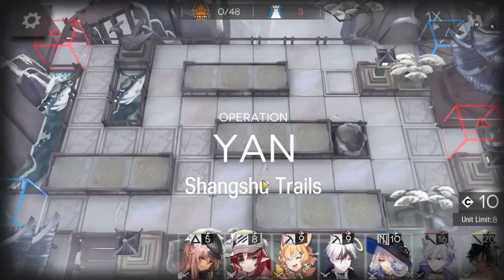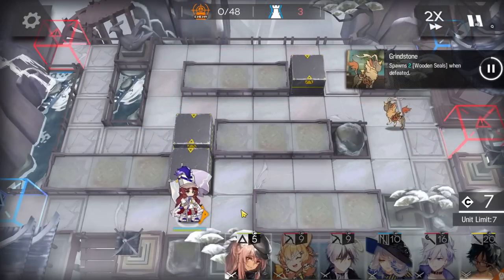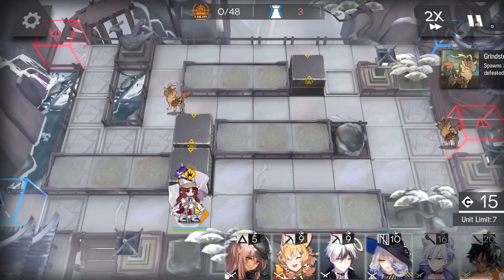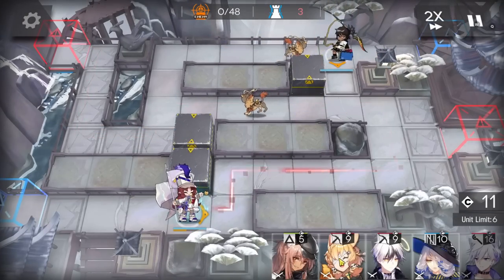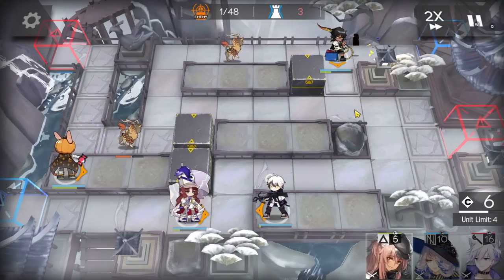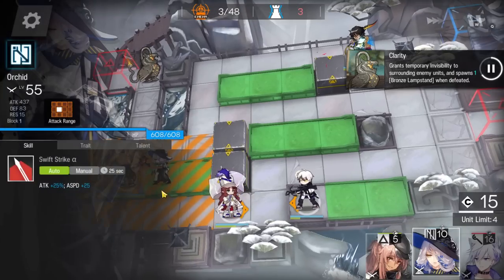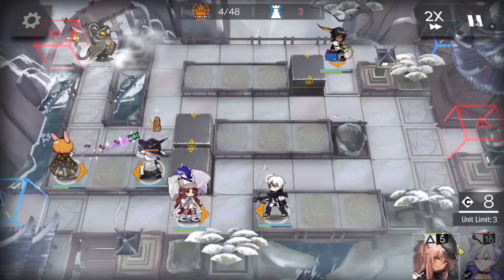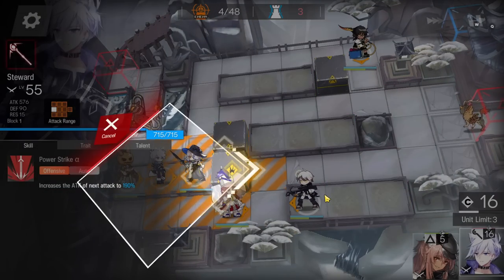This one is pretty simple. First, place Vanguard here as always to get DP at the beginning. Place Thorns here facing the bottom side, a sniper here facing the right side, another sniper here facing the left side, a slow supporter here facing the left side, and a caster here facing the right side.